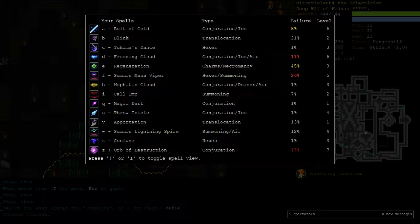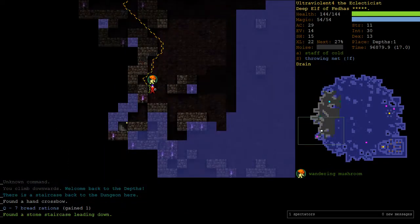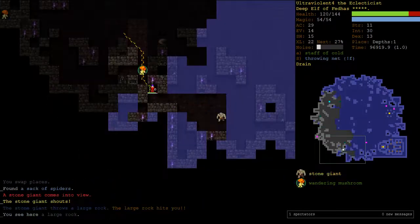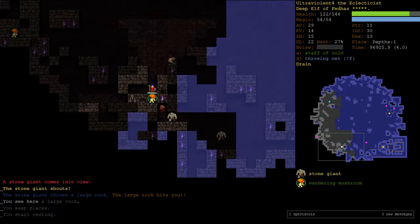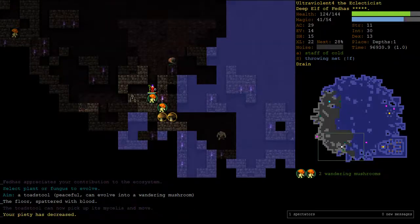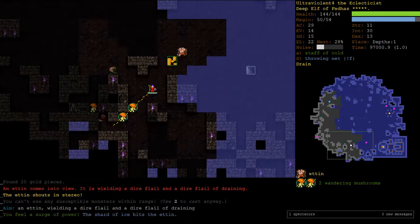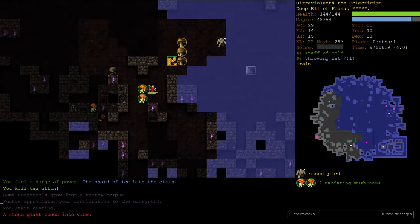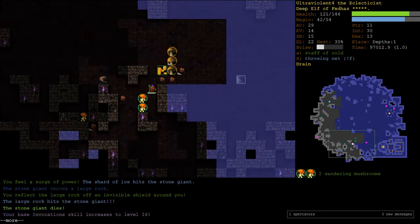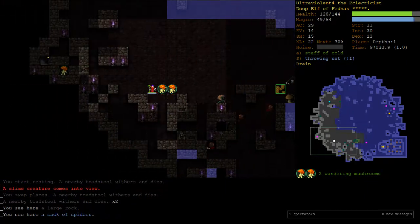Once I've got all this stuff under control, I'll think about Deflect Missiles. I like to have two mushrooms - I feel better with two rather than just one. More stone giants - that really hurt. We'll back up to rest up.